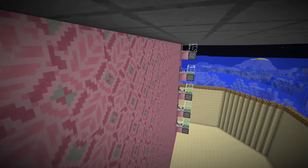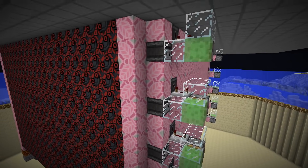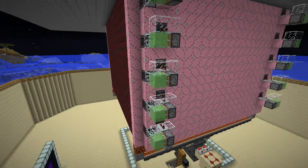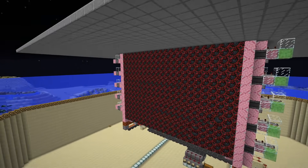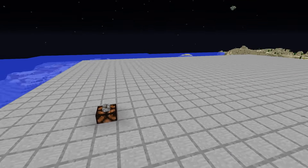What was the decision to make a better farm? We did a lot of scouring around on Amidst and so on, and we eventually found a double desert temple that we could use to make a much more efficient farm. Let's check out the new sand farm.